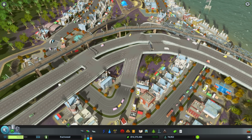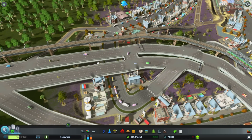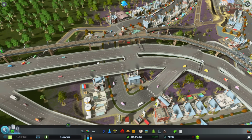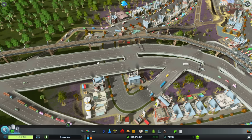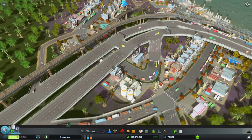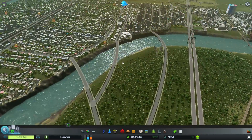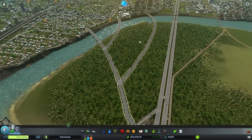My highways actually have U-turn aisles between the lanes of each direction, so trucks can make a U-turn and change direction. This limits the amount of on-ramps and off-ramps needed — in theory you could just have one massive on-ramp. I added bridges going from other areas of the city so workers who can't take mass transit can also reach the area.